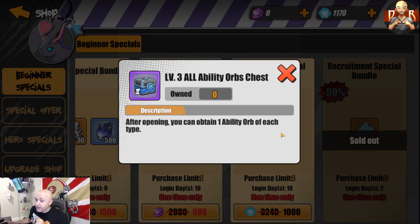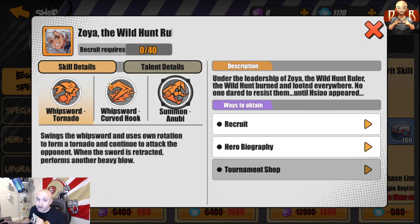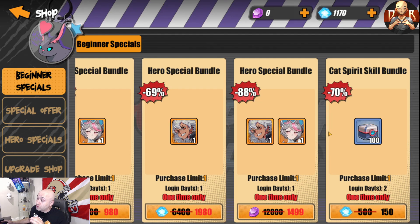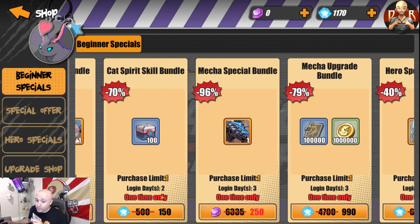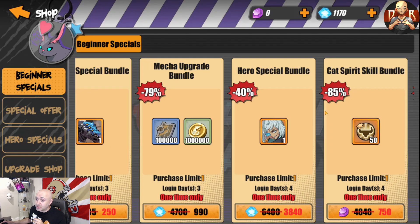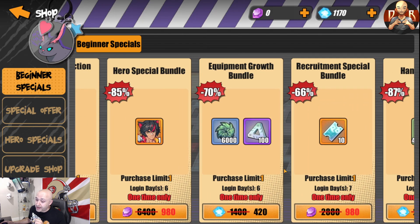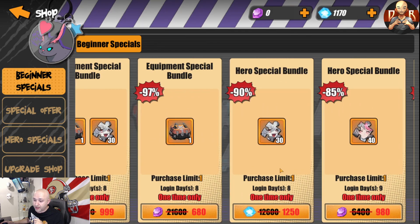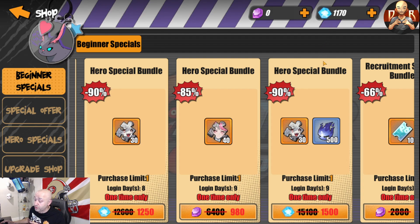After getting the recruitment ticket bundle, focus on buying the character bundle — specifically Zoya the Wild Hunt for around 1,000 crystals; she's absolutely amazing. Don't spend on summoning since you mostly get shards that way. For a power boost, the cat spear bundle at 150 crystals is key — log in two days to get it. After three days you can level your mech quite high. Get the other character and fragment bonuses available with regular crystals too — it's all worth it. The beginner special shop is where you should spend most of your crystals.